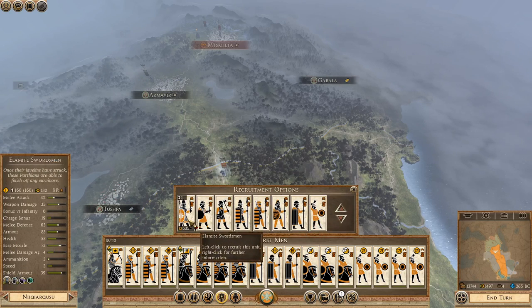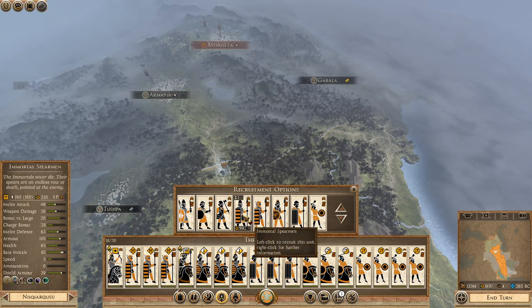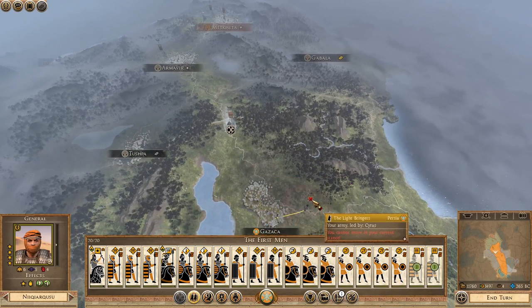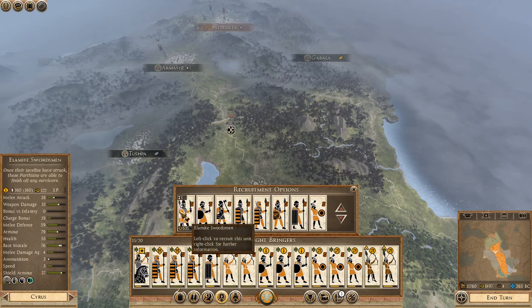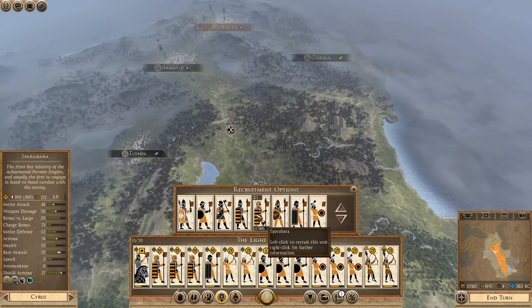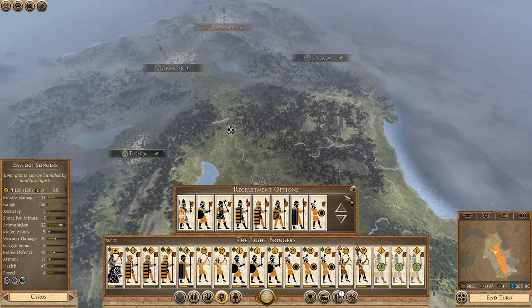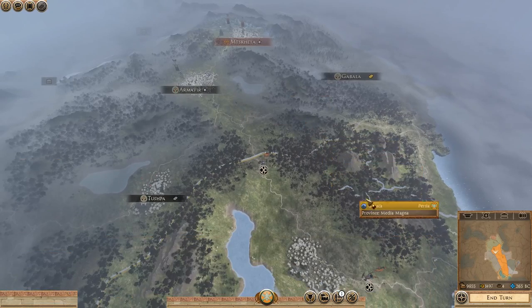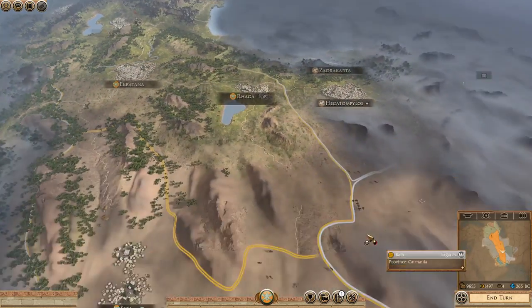Here we go — Elite Alamanite swordsmen. Immortal Spears — let's get two Immortal Spears. I'm seeing these new units, like, oh shiny. Let's get some Alamanite swords as well and get them on the go. Now you should fear me, Kartli — I'm coming for you.